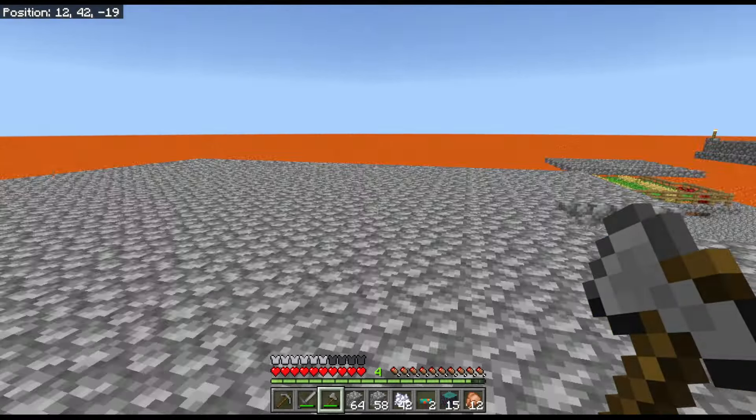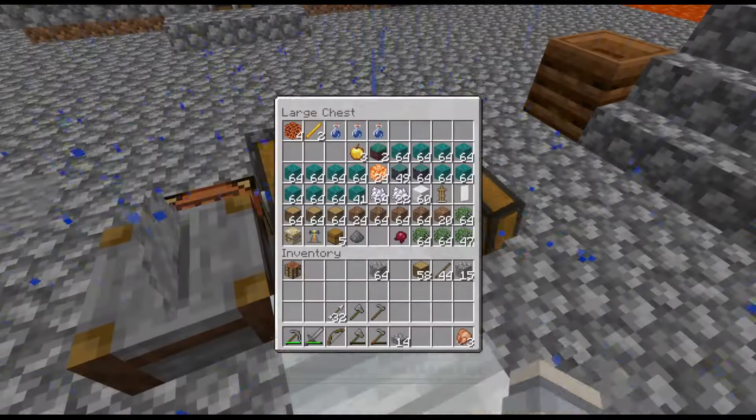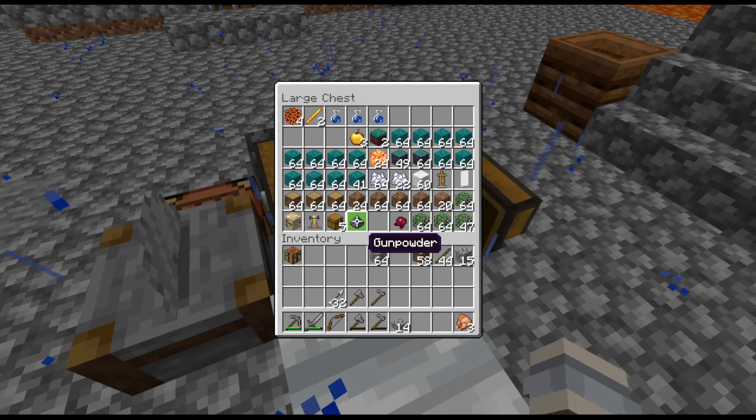I am back from grinding — and I mean grinding to get the stuff back I lost between episodes. This chest has pretty much everything we're going to need for this episode. We've got lots of wood, I've got all the coarse dirt — nearly four stacks of dirt. I've also made spider eye and gunpowder for potions from the brewing stand, and we've got leaves for the iron farm, warped warts, and all the rest of it.